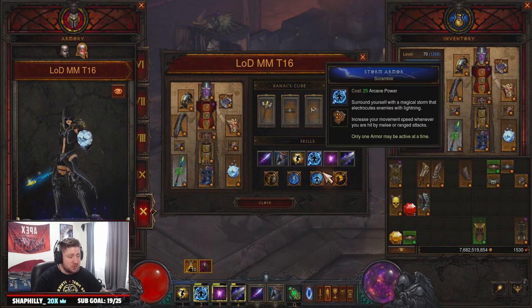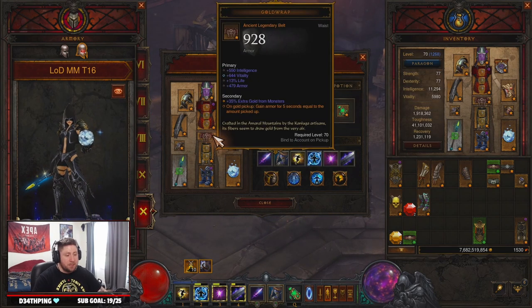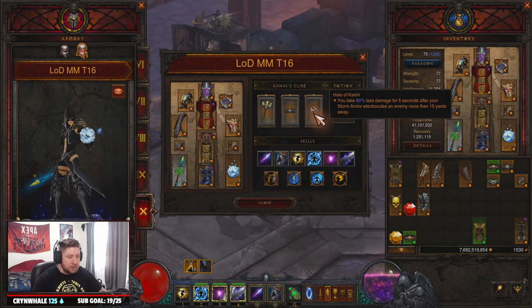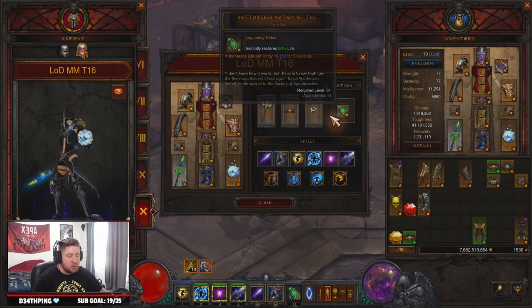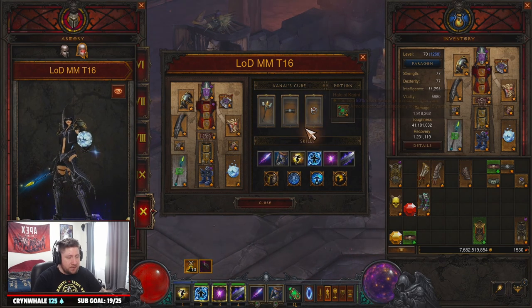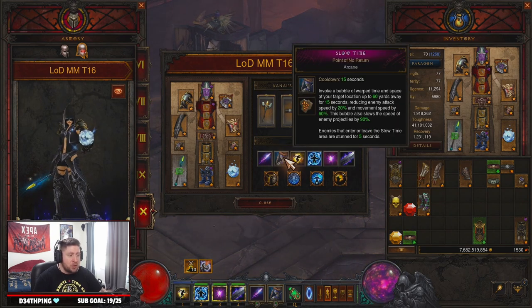Aether Walker in the weapon slot, then Helm of Disintegration in the armor slot which gives even more attack speed and restores arcane power. Halo of Karini along with Storm Armor to proc it for damage reduction - wizards are pretty squishy so having a little damage reduction is fine. Some people will say you already become immortal with Gold Wrap and Avarice Band, so if you want to change out Halo of Karini, you could do Stone of Jordan, or Obsidian Ring of the Zodiac. You have some flexibility there. For skills, Magic Missile with the fire rune for unlimited fire damage. Slow Time with No Point of Return for that last rune.